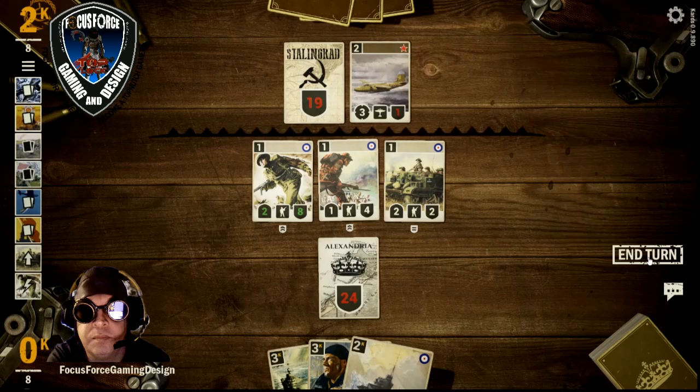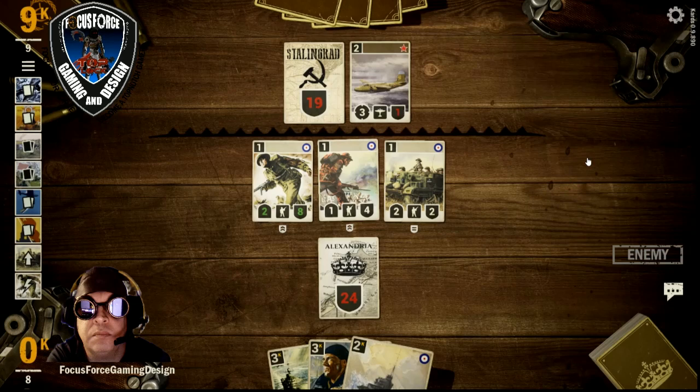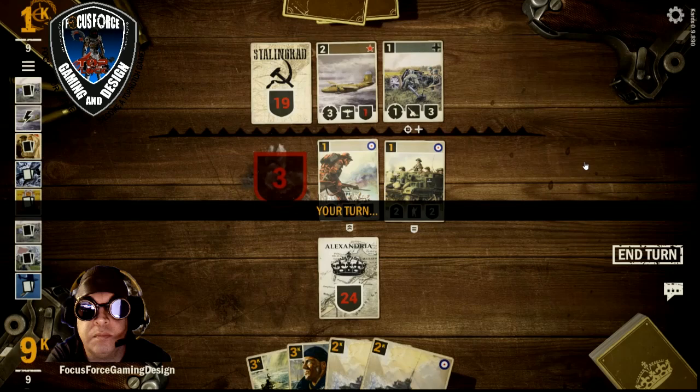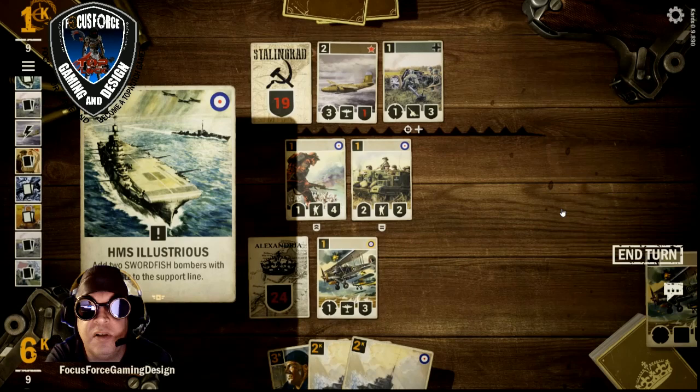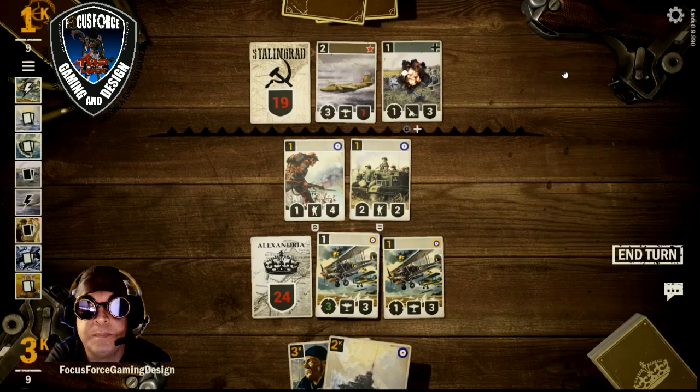Leave the bomber with one health, reducing his board. Hopefully he doesn't have much card draw. Take out the bomber. Take out the artillery.